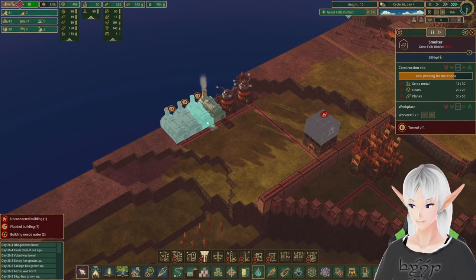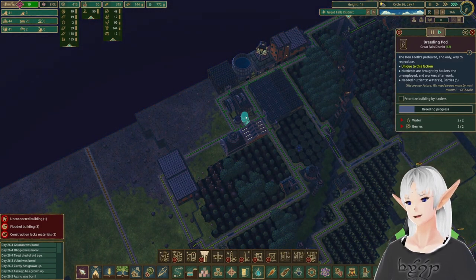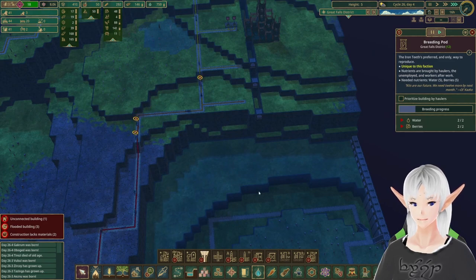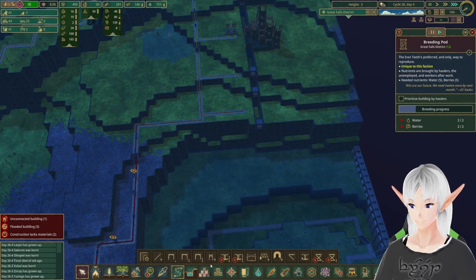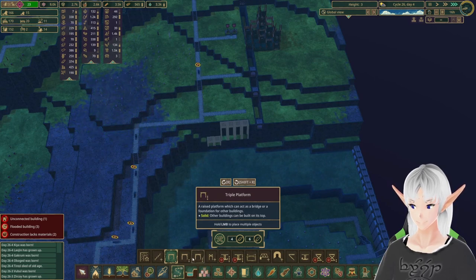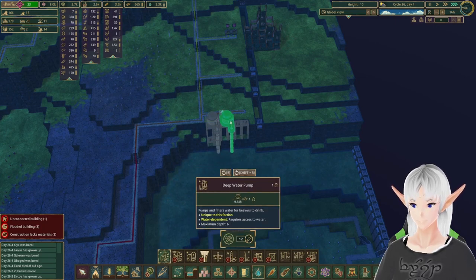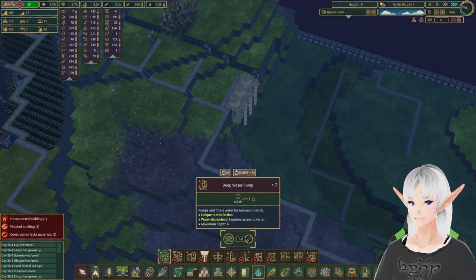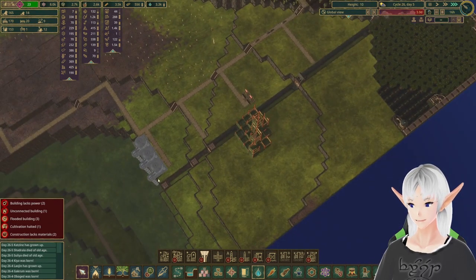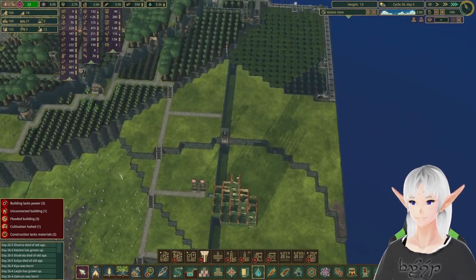Looks like we've got our metal industry started over here, so let's go ahead and unpause those. We did toss in a couple more breeding pods to hopefully keep our population a little bit higher. I think we're going to need another place to get water and try to pull it from the main source down here. We'll fill in these and then put in three pumps here so that we can be pulling from that all the time. Now over here, we've got most of the trench in — we're just having to get the rest of this metal out of the way before we can do really much else with it.